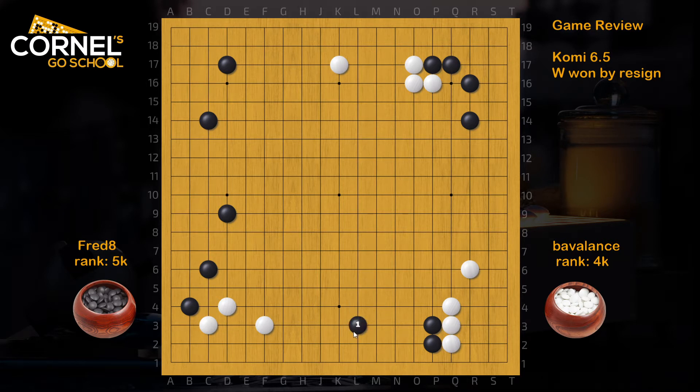When playing a three-space jump, White most of the time will extend at J3 in order to prepare the invasion at N3. But here, Black can add another move at N4 or push along at P4 to prevent the invasion. It's also okay to play away, because this invasion is not such a big deal. White can cut, capture, and even connect under. But in the end, Black is still safe on the bottom side.